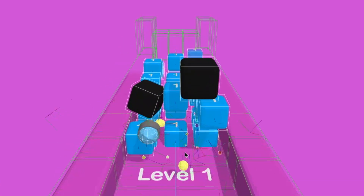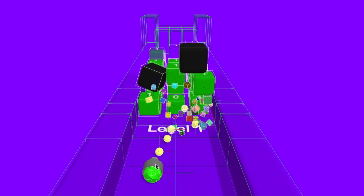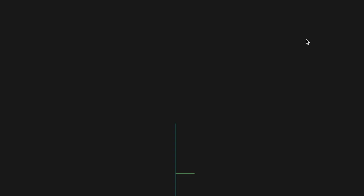So we got blue, blue, and a pink background. Now we got a green character and green balls with the walls being purple. Purple character, purple blocks.